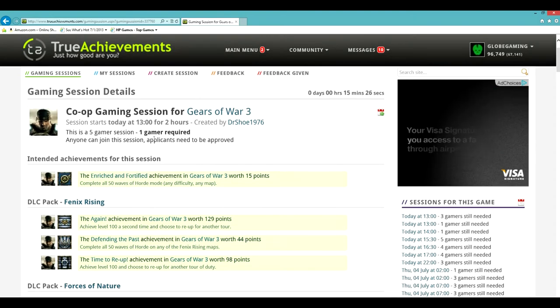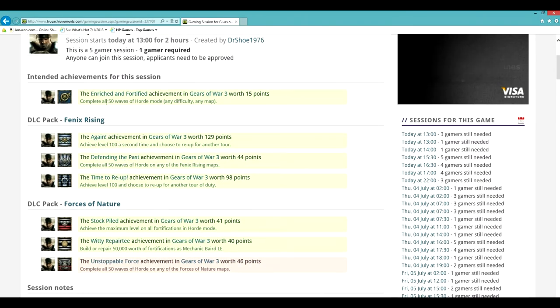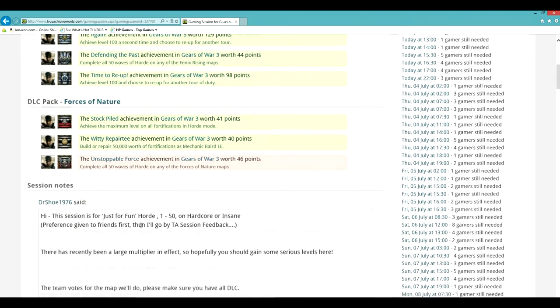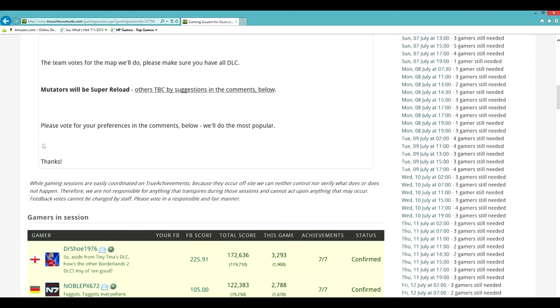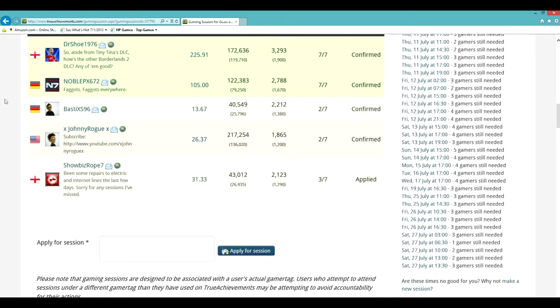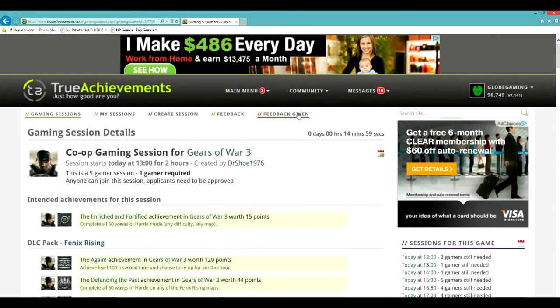It'll tell you how many gamers are required, and then the intended achievements - this guy's going for a ton of achievements. It'll tell you little things like have a mic or have another controller, just telling you what he's planning to do. Then you go down here and it'll show you everyone who's already in the session, and you can go ahead and apply or just join. Some people have you apply for whatever reason - all you have to do is say please let me in or something.